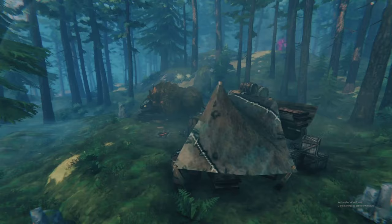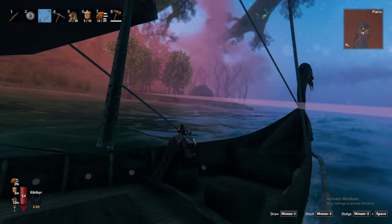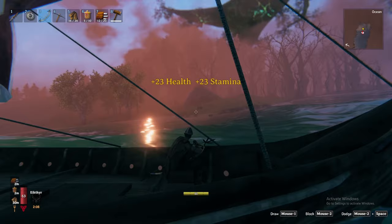Haldor is not a guaranteed spawn and is very tricky to find. What we do know is that he must spawn at least 1500 meters away from your original spawn location, and a white bag icon will appear on your map when you come within approximately 300 to 500 meters of his location — roughly a distance equal to two lengths of your minimap. I recommend following the coasts of a black forest biome by boat and watching for the white bag icon.